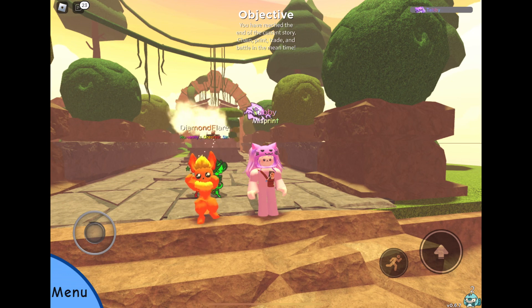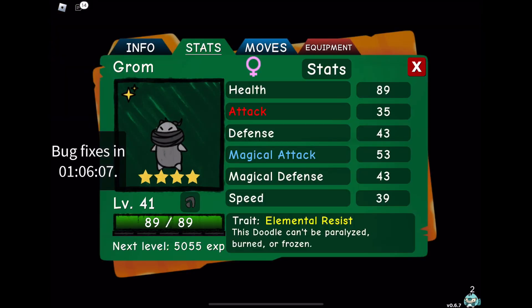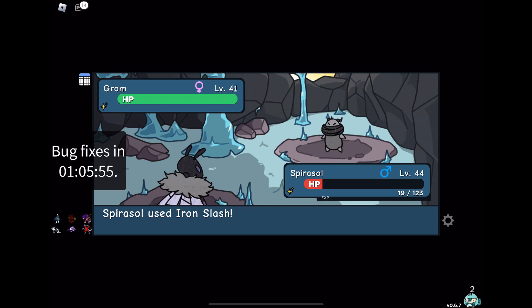So I went in there with a kind of averagey, bad team, not realizing that I wouldn't be able to switch my doodles. I could have thought that through, but I didn't have any doodle with Glancing Blow, which is what I'd usually use to catch them. And I thought my Spirosol wouldn't kill this misprint Grom that I found — but yeah, it did, it one-shotted it.